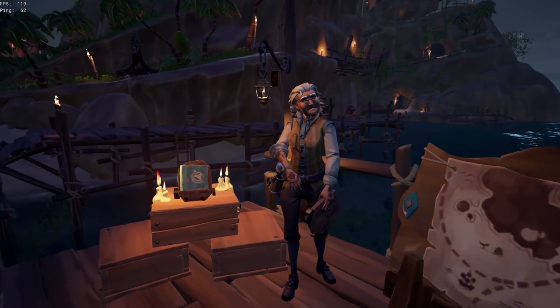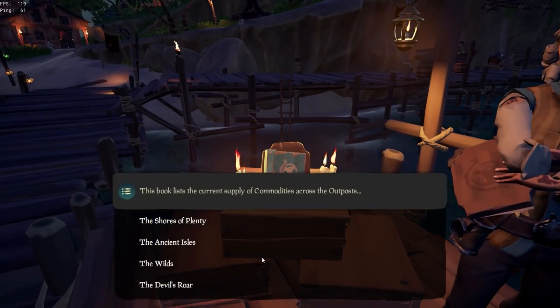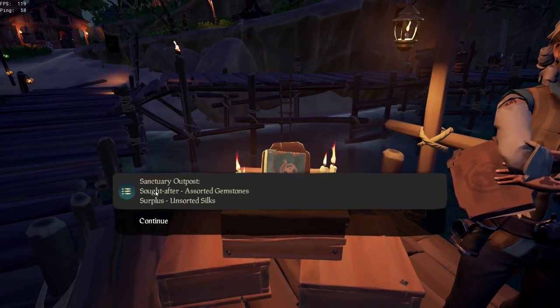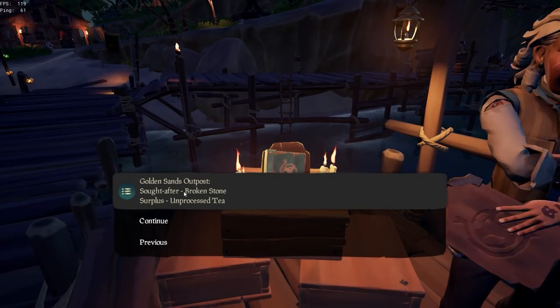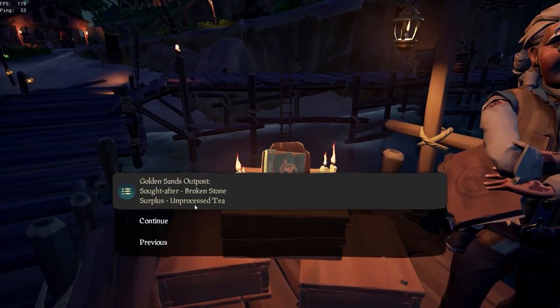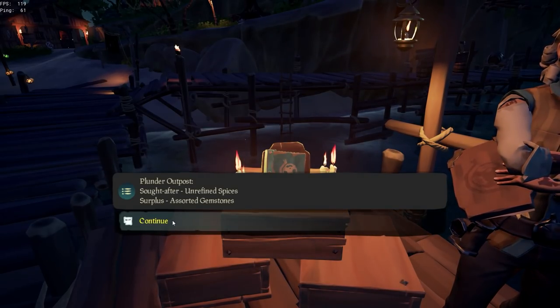Just before we leave the outpost, we're going to do one more thing — heading back over to the merchant lady. Just to the left there is a book which you need to read. In this book you will see the four different regions of the map and the respective outposts in those regions. It's going to tell you what commodities are sought after and what they have in surplus.